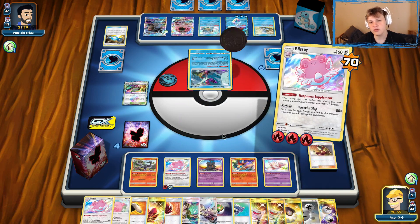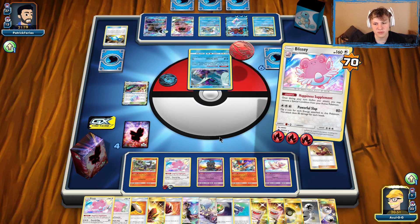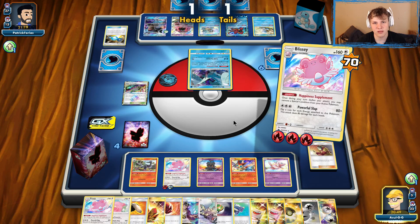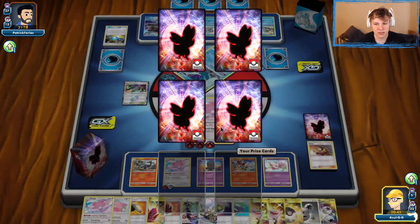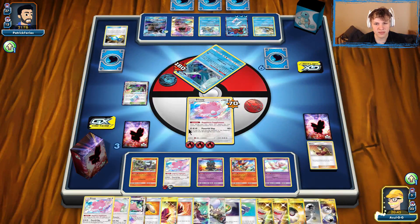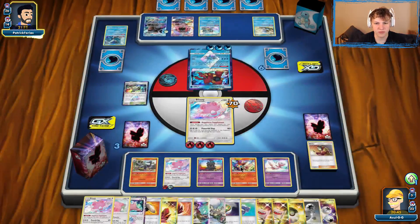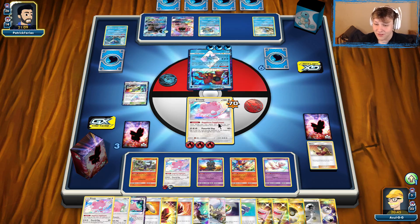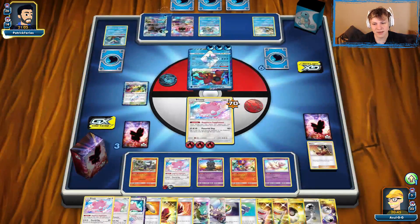Powerful Slap — we need two of three heads, but we can reflip. Could have put the DCE on to make it more likely. There we go — Knockout on the Articuno. We want to set up another Blissey because when this one gets knocked out, we want to Welder to another Blissey on the bench. We're actually about to deck out, so we need to stretch it to make sure we don't.